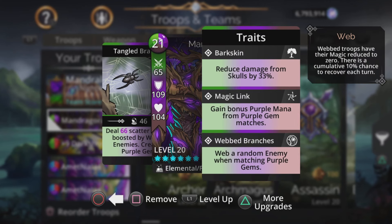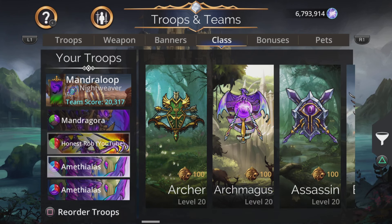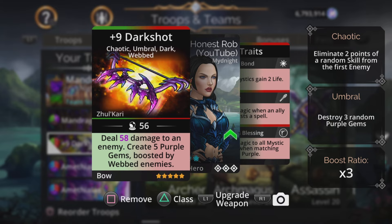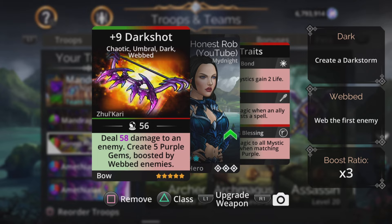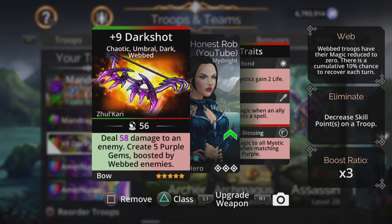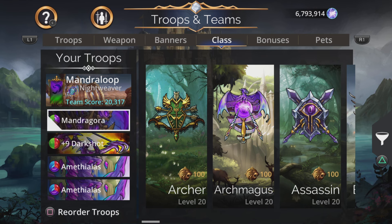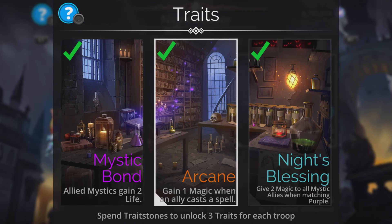So every purple match, we're webbing the enemy and increasing the damage of our team at the same time. This troop will get boosted in magic, and Mythialis will get boosted in magic. Darkshot is a really good weapon for this — it goes hand in hand with the new troop. It deals magic-based damage to an enemy, then creates five purple gems boosted by webbed enemies. So with those auto-webs when matching purple gems, we get three or four enemies webbed, and this creates the maximum amount of purple gems, charging up all our team and giving magic boosts.